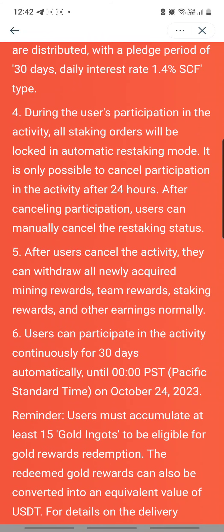During the user's participation in the activity, all staking orders will be locked in automatic re-staking mode. So whatever you stake, it will be in automatic re-staking mode. It is only possible to cancel the participation in the activity after 24 hours. After cancelling participation, users can manually cancel the re-staking status.